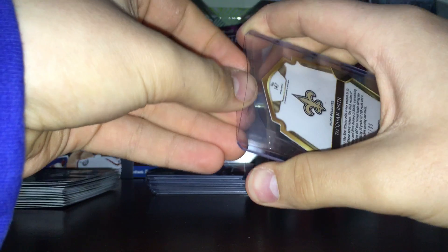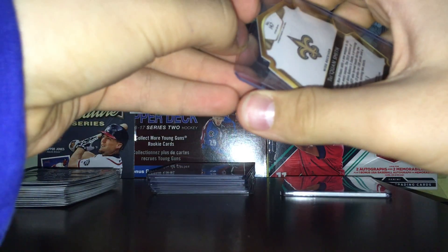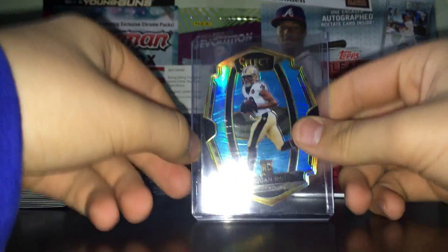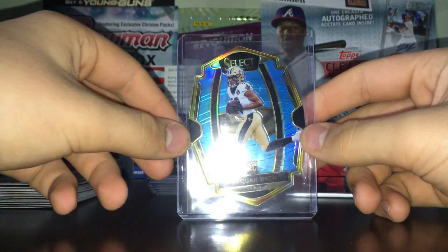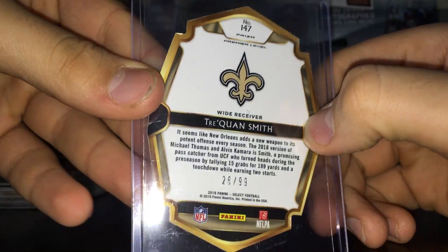Next we got this die cut right here. I'm gonna pull it up - there you go. It's a Trevon Smith die cut blue rookie, numbered 26 out of 99.